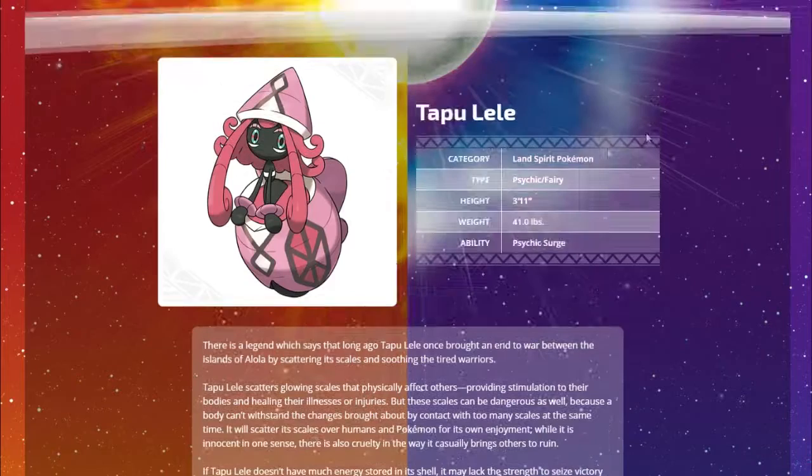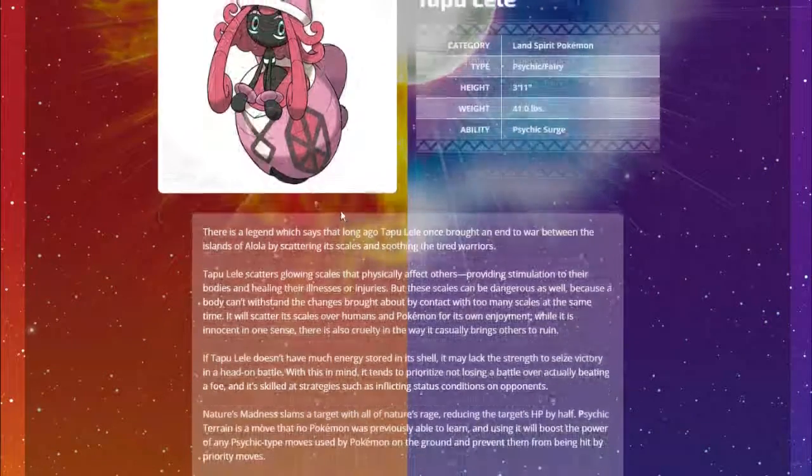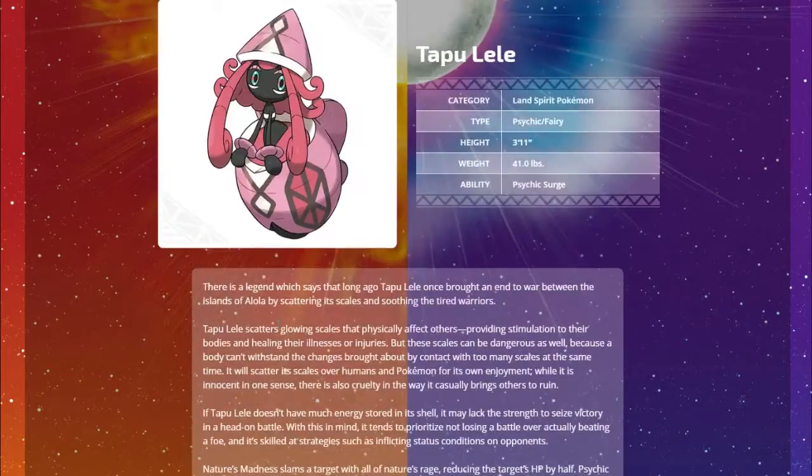Moving on to the Tapus: Tapu Lele, the Land Spirit Pokemon, Psychic/Fairy with Psychic Surge. A legend says Tapu Lele once ended a war between islands of Alola by scattering its scales and soothing tired warriors. Nature's Madness reduces the target's HP by half. Psychic Terrain boosts the power of Psychic type moves for Pokemon on the ground and prevents them from being hit by priority moves - that's why Sucker Punch didn't work.